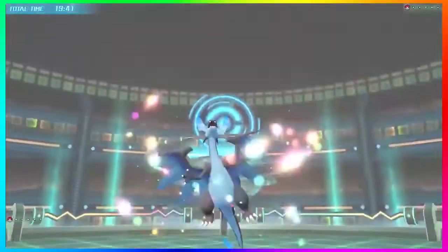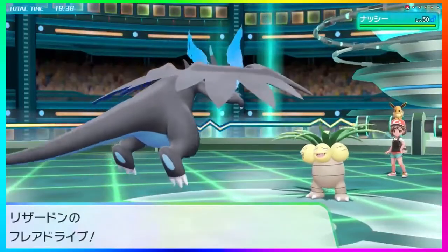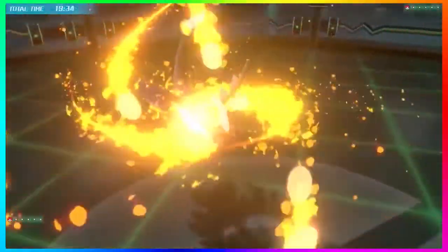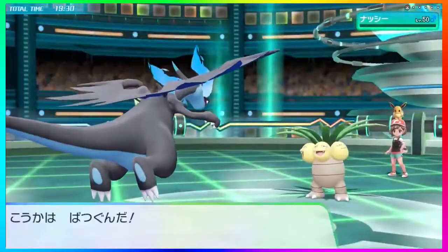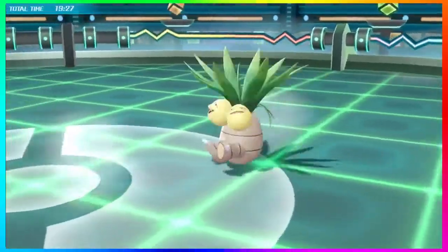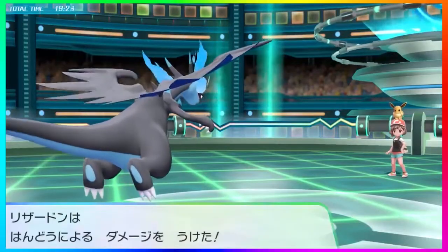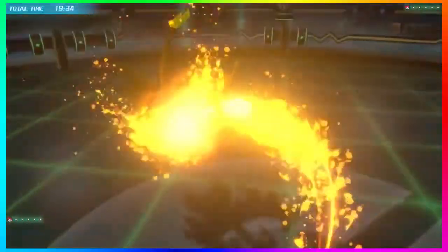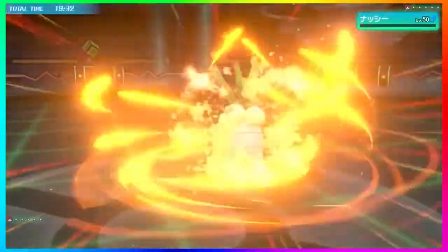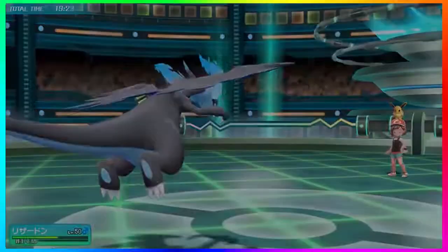Then we get back into what I want to call the online section, and we get Charizard turning into Mega Charizard — I believe this one is X, the black one. Let me know in the comments if I'm wrong. Mega Charizard doing Flare Blitz looks amazing — we've seen this one before in another trailer. It knocks out the Exeggutor, and I do want to note that is a normal Exeggutor, not an Alolan Exeggutor, even though the Alolan form has been confirmed to be in the game.